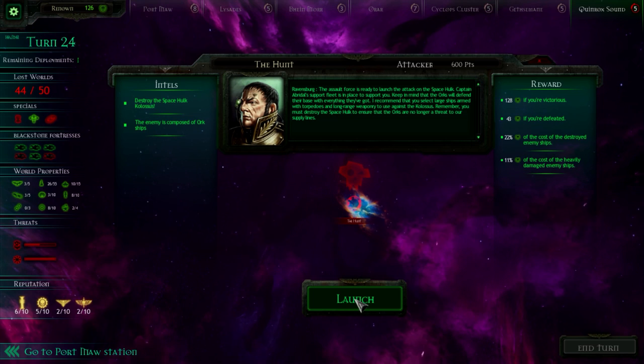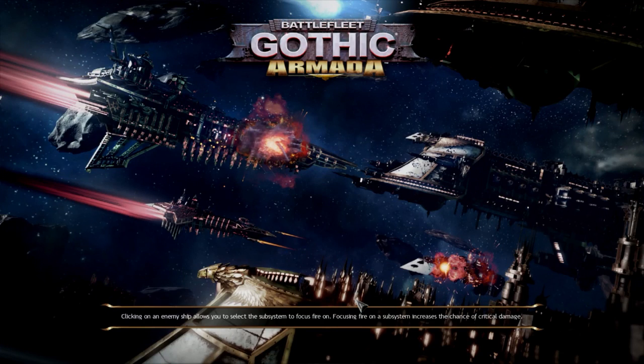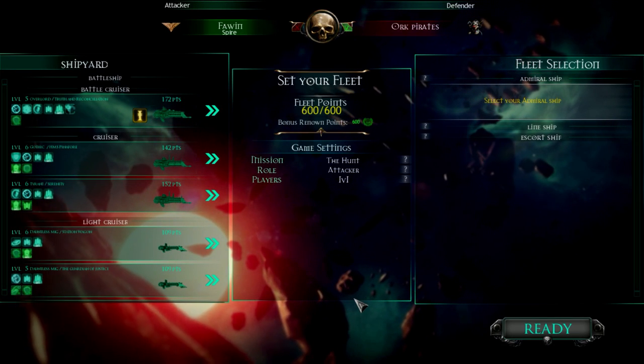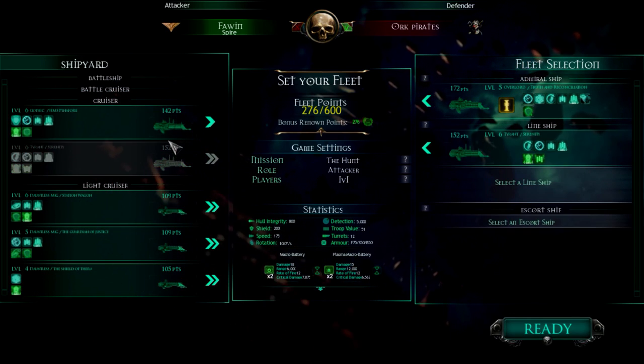Lots of big ships. Destroy the space hulk Colossus with a K. A bunch of big ships, pump it full of torpedoes, just like we did with Abaddon's Planet Killer, as well as the Blackstone Fortress.